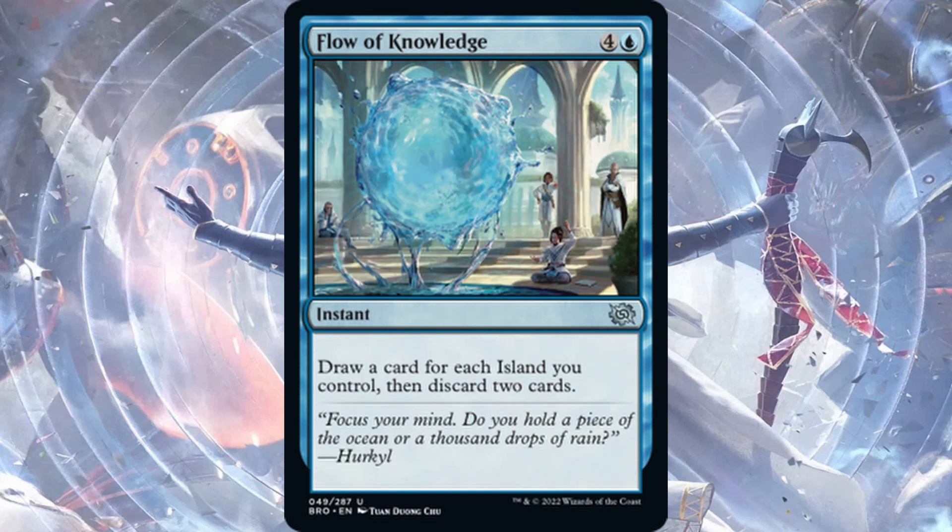Flow of Knowledge — one blue, four generic for an instant. Draw a card for each island you control, then discard two cards. The immediate application would be mono-blue tempo, but they don't really want to pay five. With five or six islands you'd draw five or six and discard two, which is powerful. But it's a bit too expensive for the current mono-blue deck, and Thirst for Knowledge is the three-drop spell they want. Flow of Knowledge might find a home in Azorius control, but it's dependent on only islands, so jury's out.